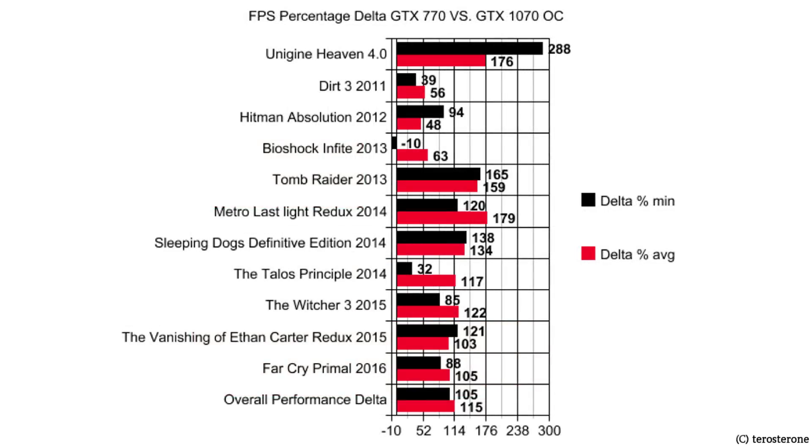So there we have it — those were the benchmarks. This last slide shows the FPS percentage delta between the GTX 770 and the GTX 1070 with the overclock applied. Black is for the increase in minimum FPS and red is for the increase in average FPS. These are percentages, not raw FPS numbers.